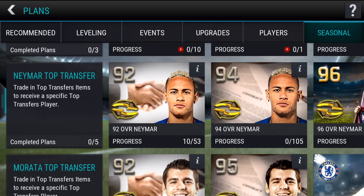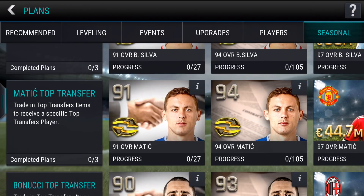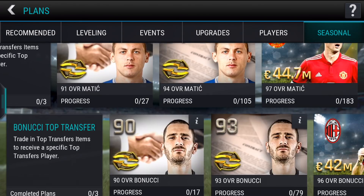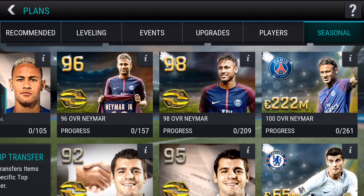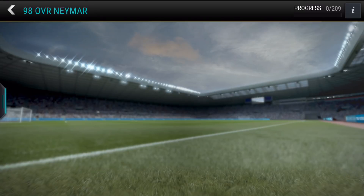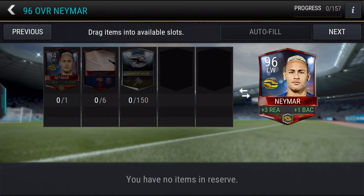So if we jump over to the seasonal plans, you will see the main ones are the Neymar, the Morata, the Bernardo Silva, the Matic, the Bonucci and the Bernadeschi. You build them up — you get the base versions and then you build them up, with the Master of the Masters being this 100-rated left-wing Neymar with a plus one overall and plus three ball control. You have to build them up through each step, and these versions are untradeable but the base 90 version is tradeable.